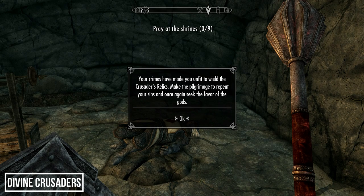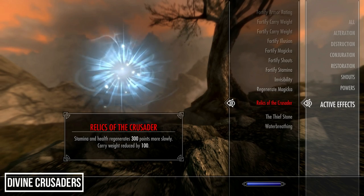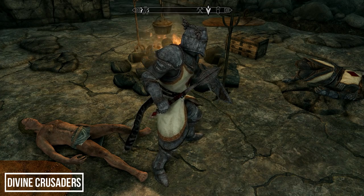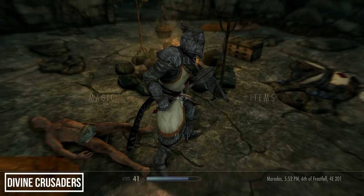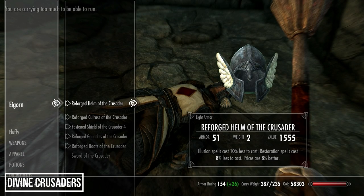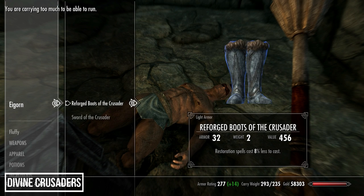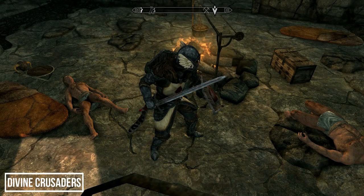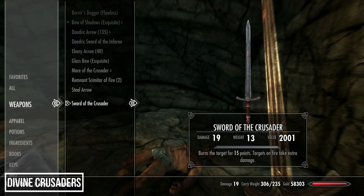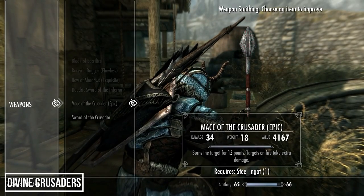The relics of the crusader reduce your stamina and health regeneration significantly and give 100 points less carry weight if you're unworthy. The mace has a fairly ordinary effect of burning the target for 15 points. If you like this armor set but prefer light armor, the Reforge set uses a one-handed sword rather than a mace with identical enchantments. Between the two weapons I like the design of the sword best, but due to the mediocre enchantment neither are weapons I've used much. Both items can be improved using steel ingots.